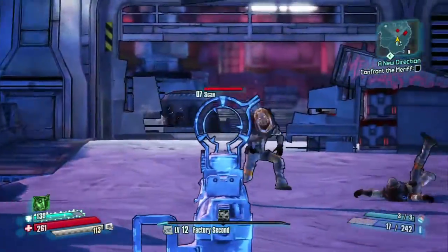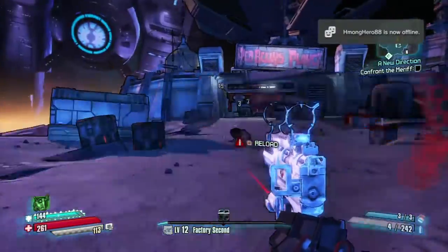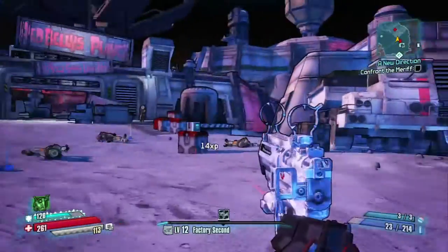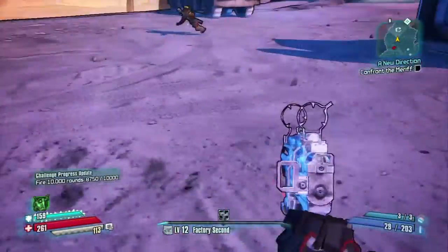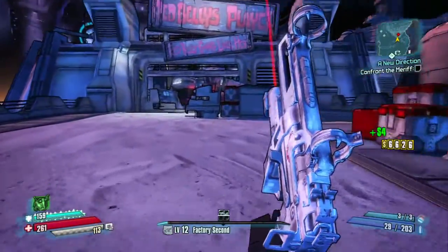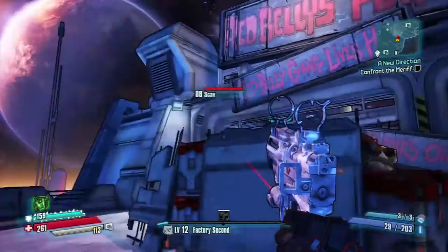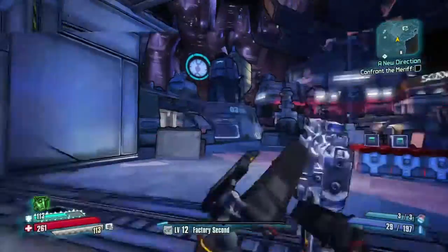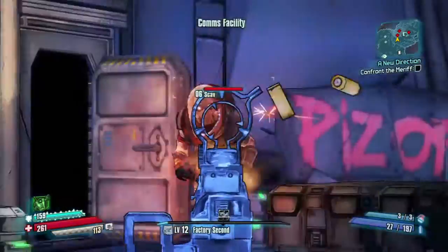Basically what you face is scabs and little scabs and all this stuff until you get there. Then you face a badass, and then Redbelly and lots of little scabs. During this fight, when you try to make it to Redbelly, some enemies might drop Moonstone.